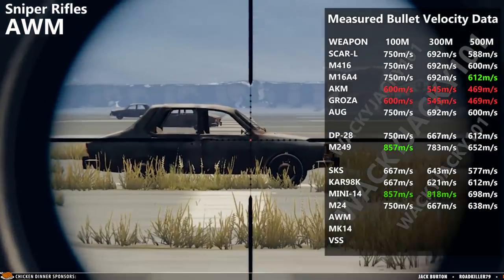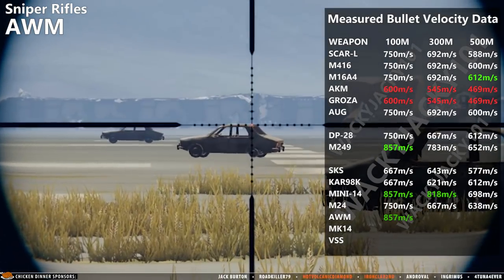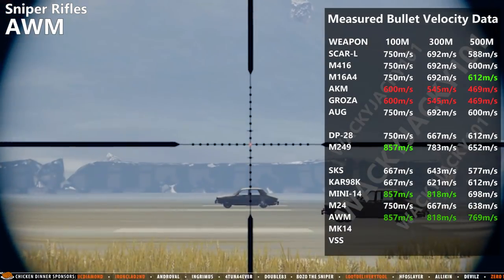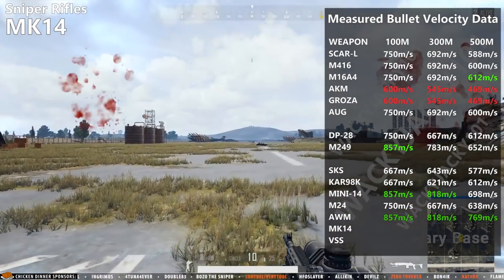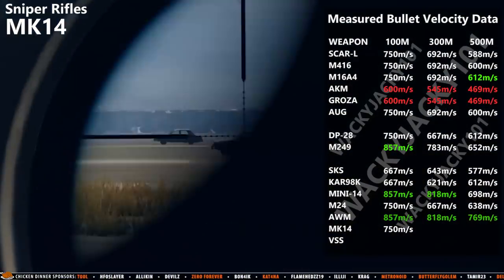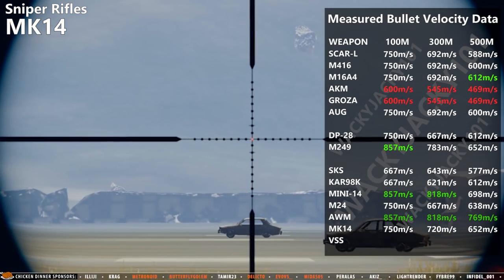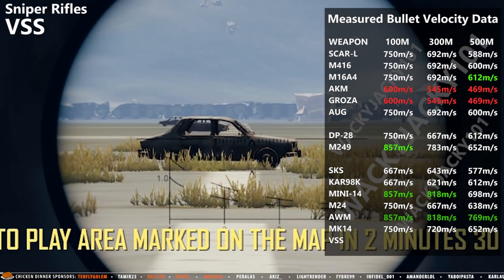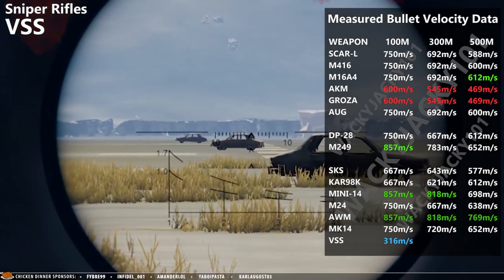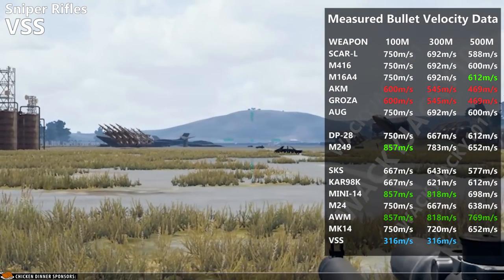The AWM is the fastest weapon on all distances. It is the most accurate weapon in the game and as a result has very little bullet drop. The MK14 is the fastest 7.62 weapon in the game, losing almost no bullet velocity at the 300 meter mark. The VSS is slow but loses no bullet velocity over range because it is not affected by bullet drag and behaves as if the bullet was flying in a vacuum.